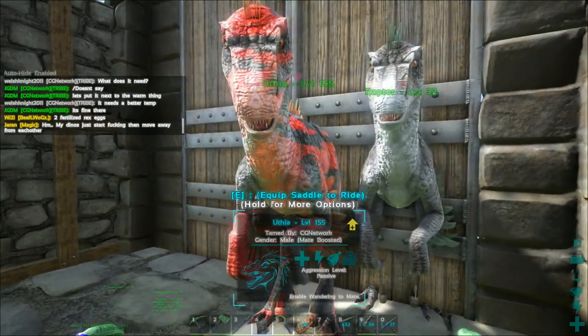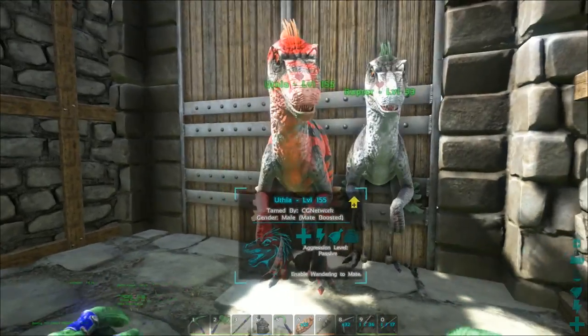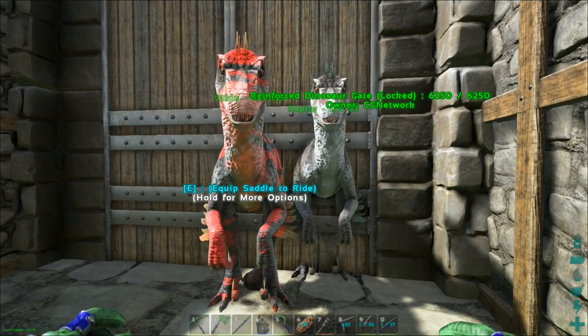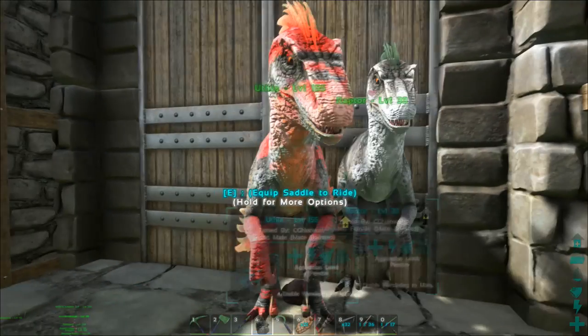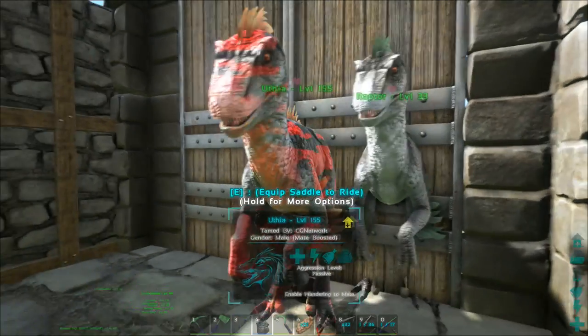In this video, I'm just going to be showing off the new baby dinos. So what you're going to want to do is get two dinos of your choice. Obviously they have to be the same species — two spinos, two rexes, anything like that. They need to be mate boosted, so one male and one female.